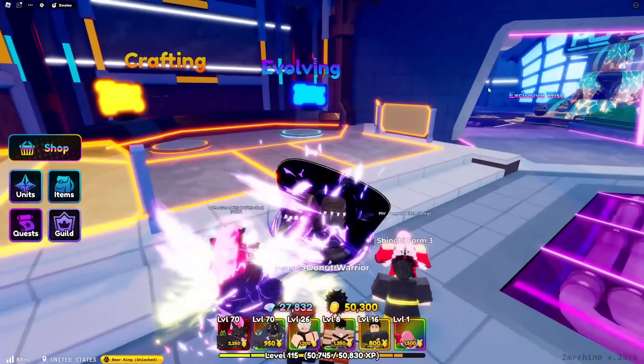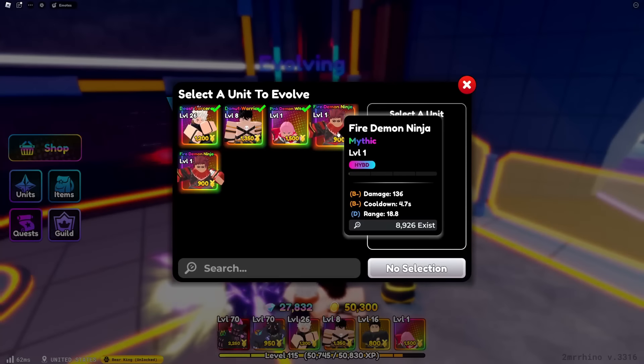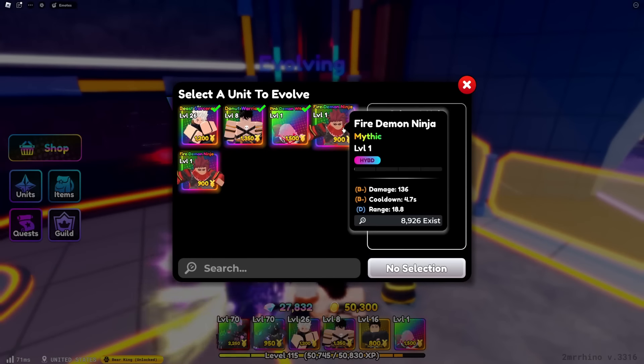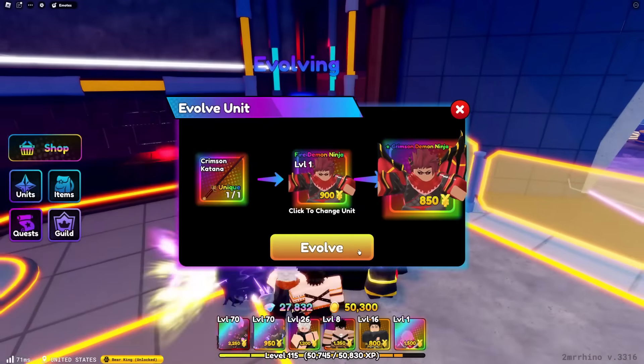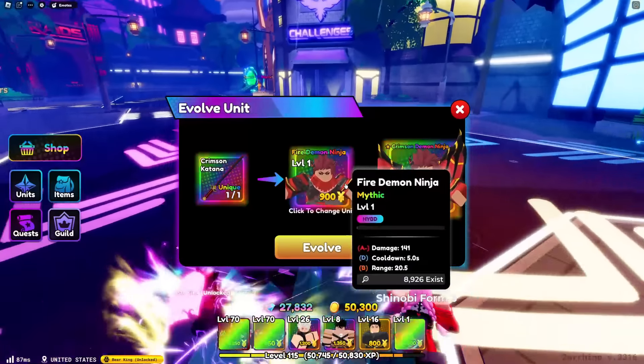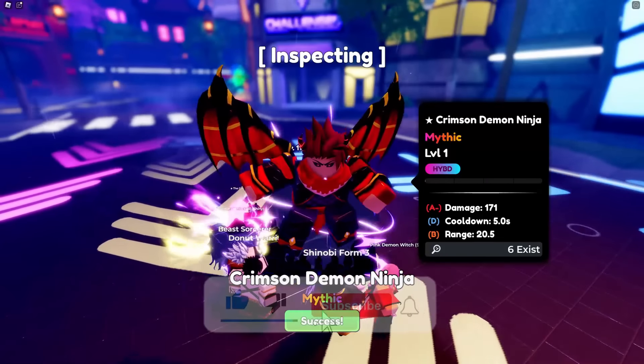I'm gonna just keep that like that. Oh my gosh, I just saw like an A and I cried. B, A — oh this looks good, this looks good! Crimson Fire Demon Ninja to Crimson Demon Ninja — you know what's up!